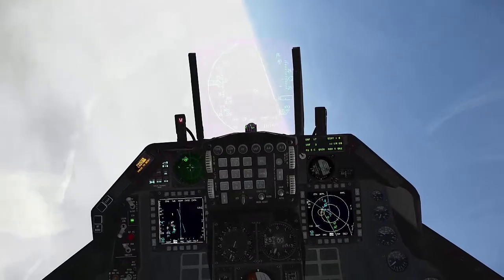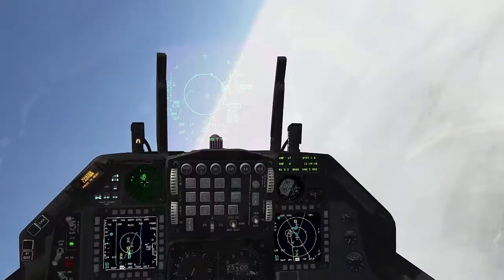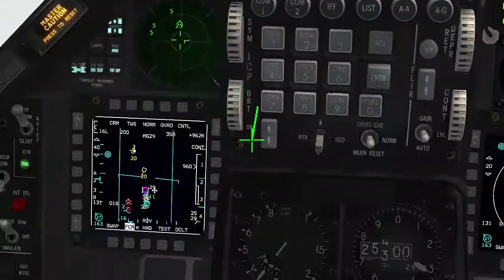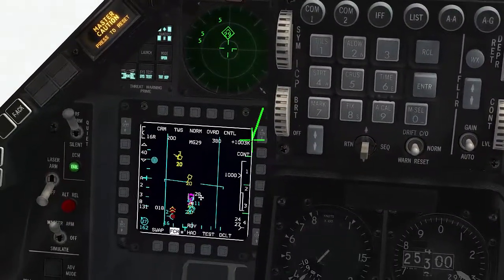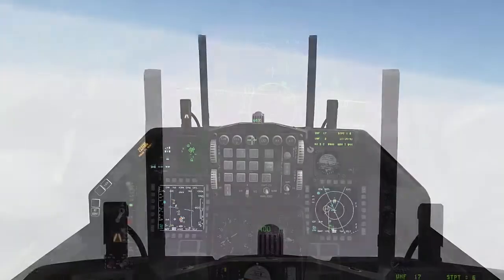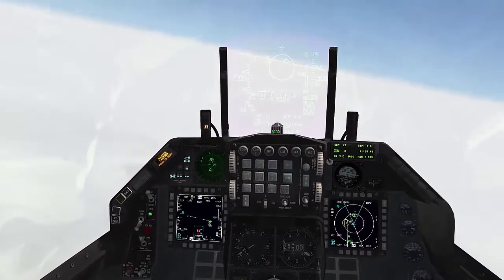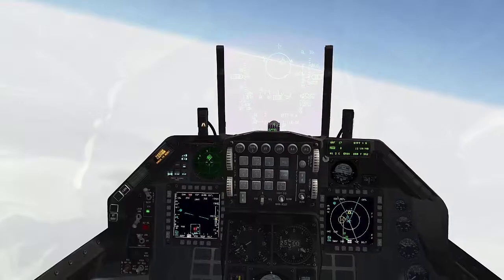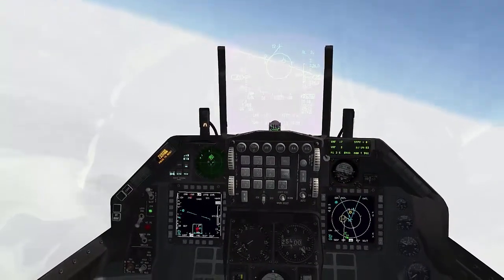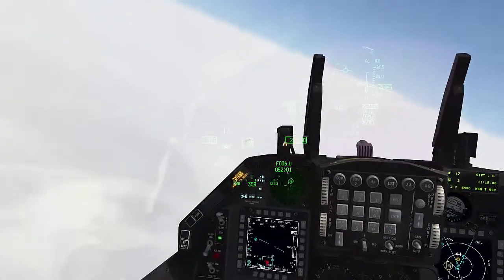Can someone turn to engage these MiG-29s? Anyone with AMRAAMs? Falcon 1, turn to engage. FLAIR. I've got Hornet 1-2 and engaged with 29s. Fox-3 long. Falcon 1, contact is friendly — this is close. He's right in front of you. 4 is trying. 4, start retrograding to the south. I see a MiG-29 on fire. Tally-splashed.